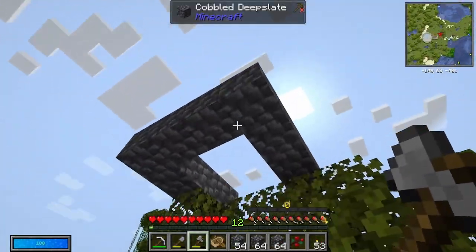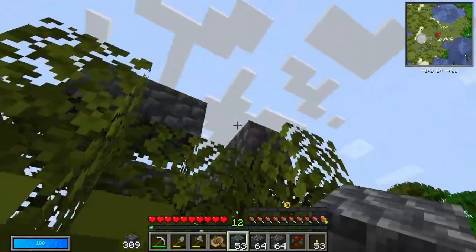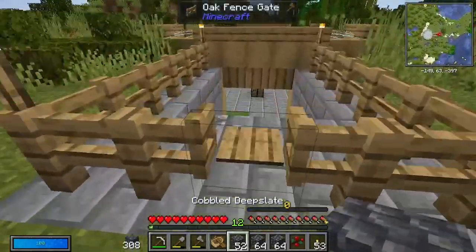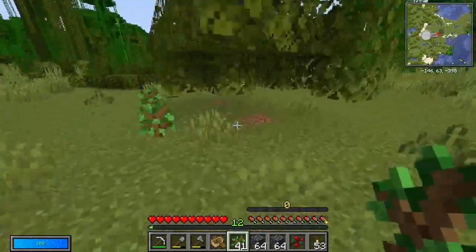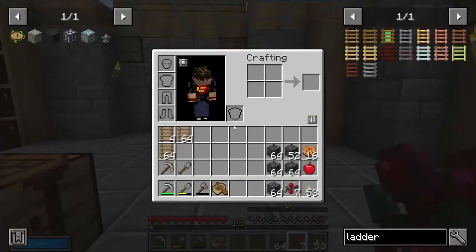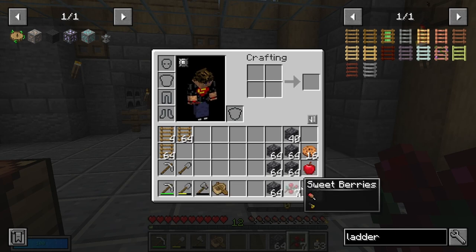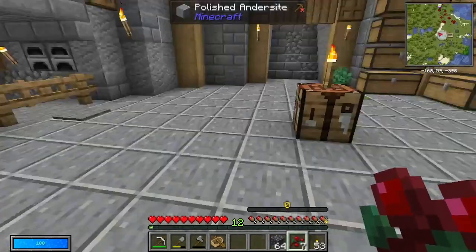I'm just chopping down some trees. I put a big ring up the top there to try and make them not grow into big trees, because the big trees are a right pain to chop down, whereas these smaller trees are much easier to manage. I'll go get some more saplings and plant them down. There's less wood that you get out of it, but I prefer the little tiny ones because you can just get in there and knock them down easy enough. Right, I think I've got all the supplies I need — loads of cobble deepslate.